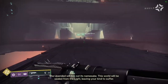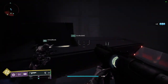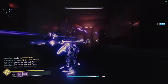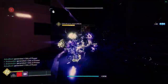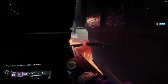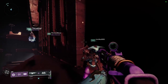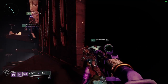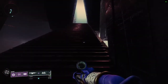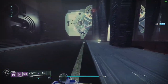Congratulations on making it to the final jumping puzzle — this one is pretty straightforward. Go up the stairs on either side and follow the path until you reach the area where you can only go up. Climb up and kill the adds in all four rooms to extend the platforms ahead. Jump down to them and group up near a door to open it. Once the door opens, follow the stairs up to the top, play a quick game of Guardian Golf with your friends, then get ready for the final boss.